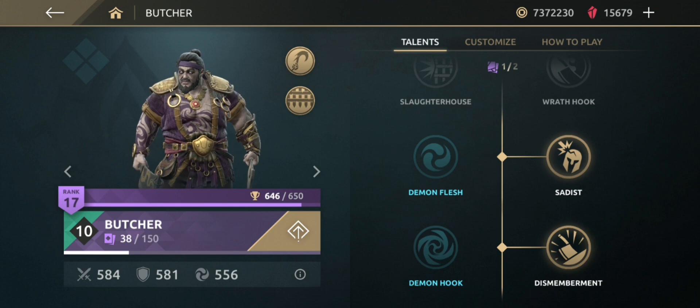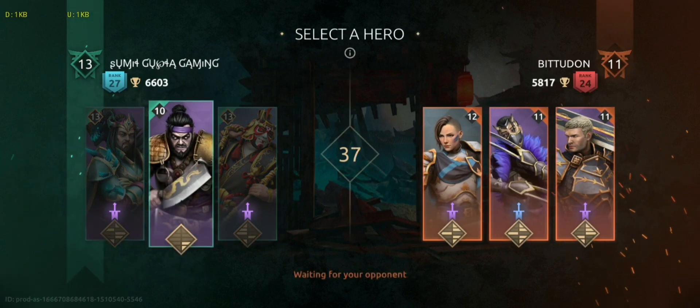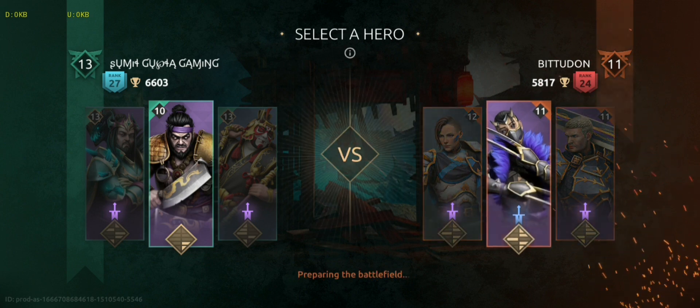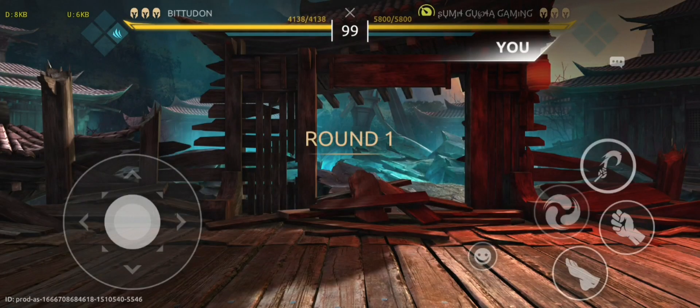The attack damage is 554, defense is 581, and shadow damage is 556 of level 10 Butcher. The first opponent is Bit 2. I am obviously starting with two talents of Butcher at level 10. He is having all the talents for all heroes — Gate level 12, Links level 11, and Marcus level 11. He started with Links; Unrivaled Assassin is gone with Tactical Retreat — I think perfect stealth, right?